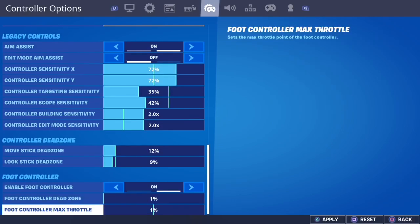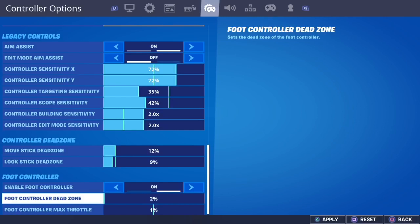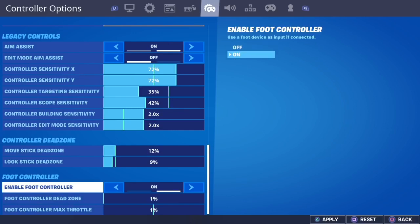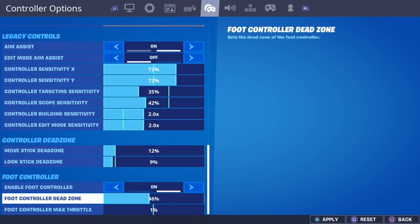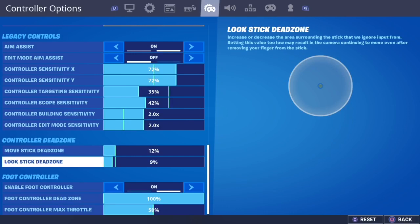12 and 9 is just the sweet spot. People say foot control doesn't matter, but it definitely does — it gives you way more aim assist. So, you want to turn that on and make sure to pop that to 100. And make sure to put that at the default level, because that really, really helps foot control.